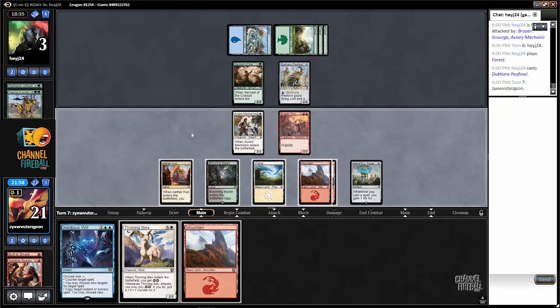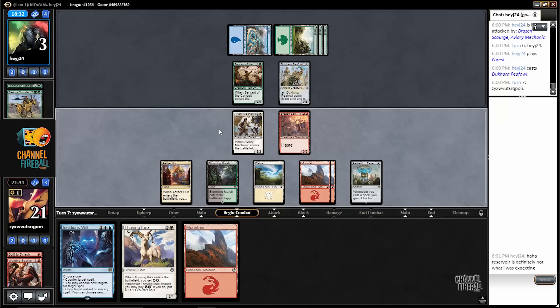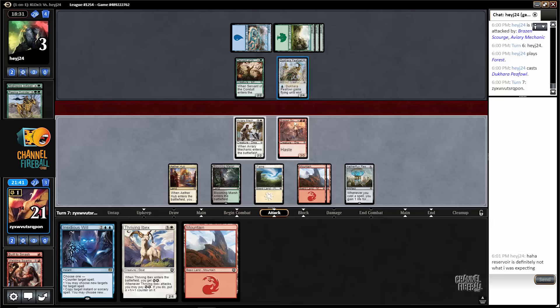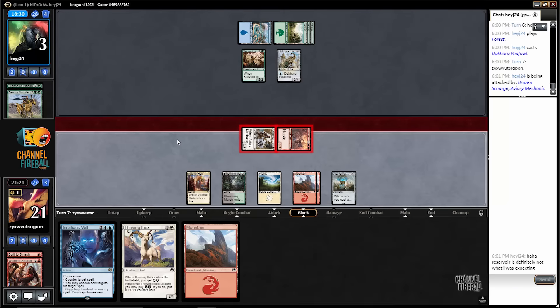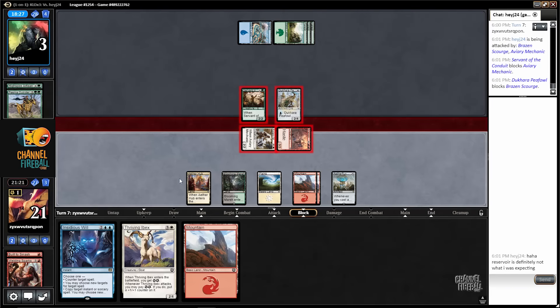If I attack with both, my opponent can eat this, chump, or block and trade. I think I'm okay with either. They could also double block the Scourge and just take two — that's not too good for me. But I am definitely fine trading the Servant for the Mechanic. I have evaluated everything. I think attacking is best, in case my opponent has something like a toon with Aether.